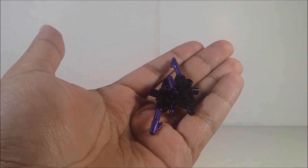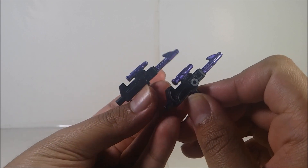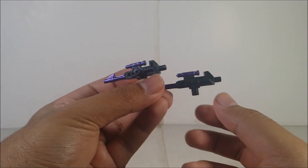Dead End comes with two accessories — two blasters cast in black. The barrels and scope are painted in a nice metallic purple, which is awesome and pretty nice. I love what they did. There's no way to combine them, but anyways, let's get on with the review.